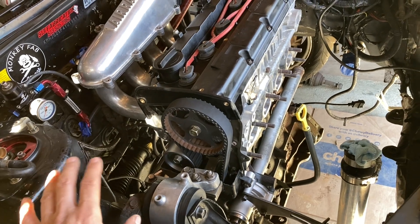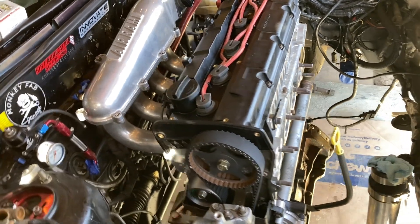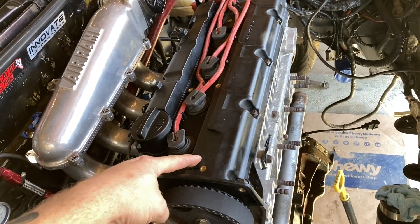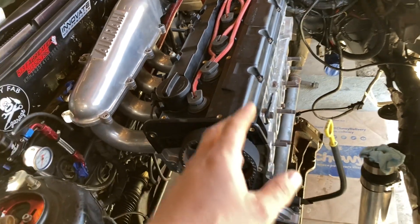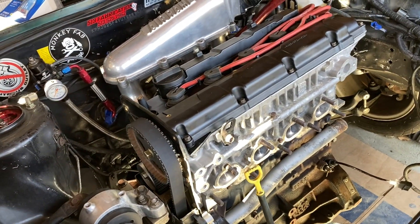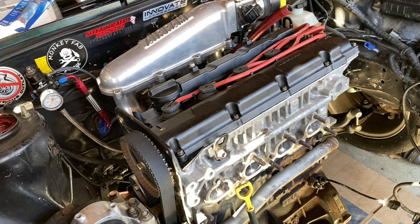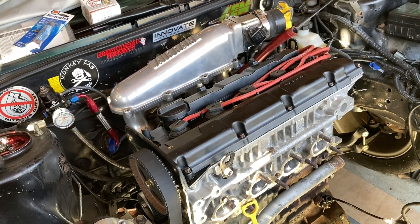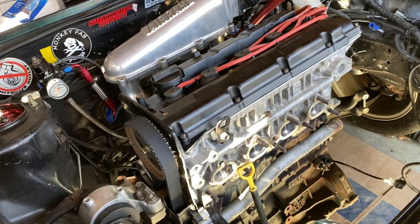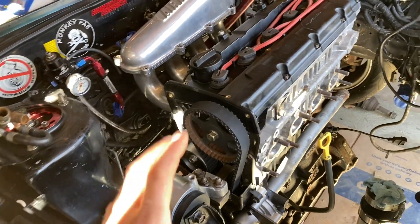Some of you might not have been around when this was being built, or you're new. This has BC cams in it, which are custom grind cams. We got Fiero valve springs and titanium retainers. We're still using the stock OEM Hyundai valves, which in Korea have been run at 800-plus horsepower many times. The most power ever made in Korea with a Beta was a thousand horsepower, and they used stock valves in that. This is basically set up just like that thousand-horsepower Beta in Korea — that builder is friends with me and we've talked over the years. This is a similar setup.